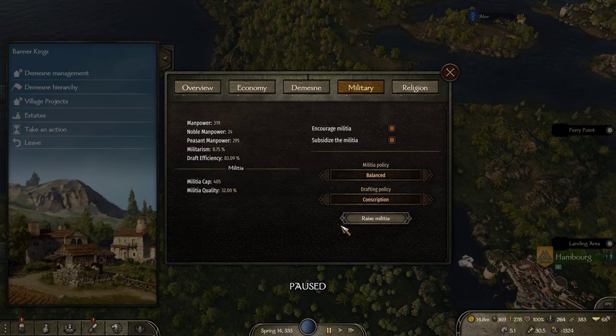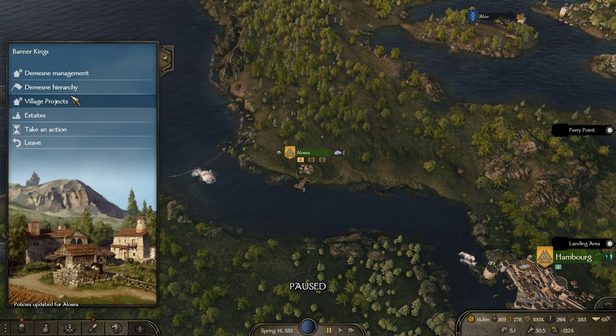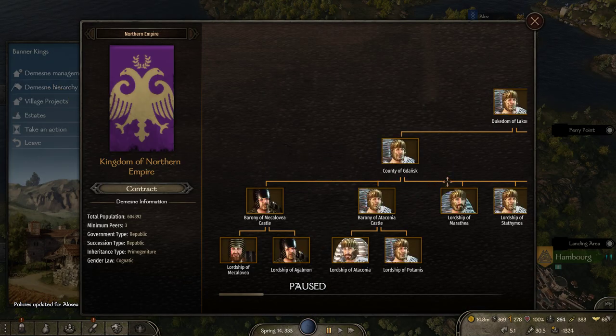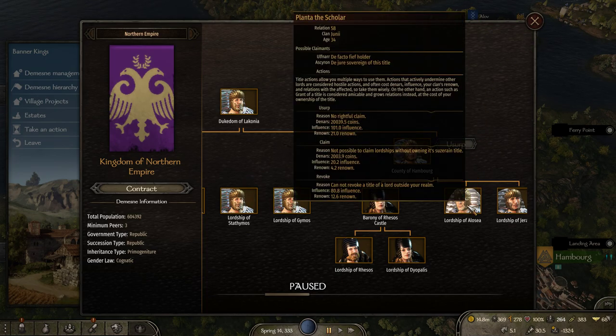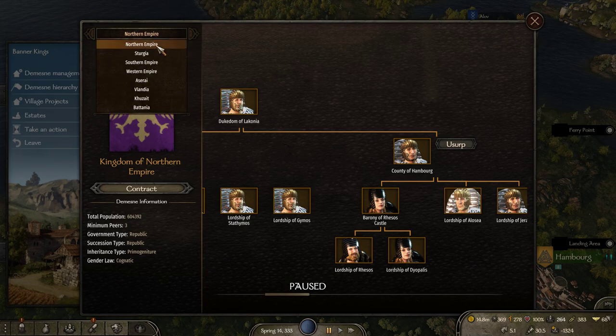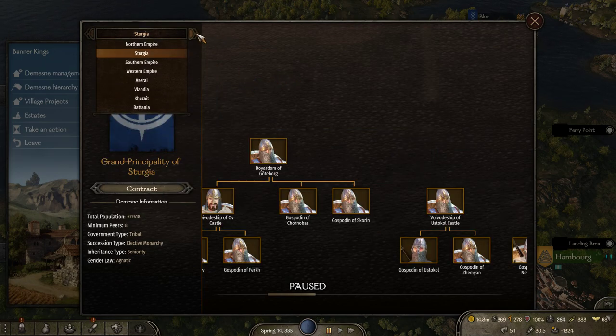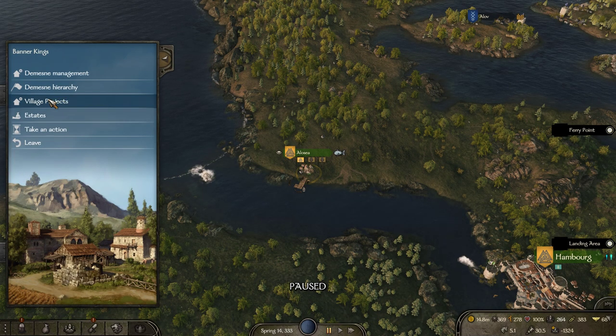If we click the conscript button it will take the militia they have and have them follow us — and we don't want that, we want them to remain in the village. For religion we're going to save up a bit more influence first. Also, you don't need to go to a specific settlement to make your claims — you can do it from any settlement within the total area. For example, if we travel up to Danmark right now, you can flick through the tabs and make your claims wherever you are.